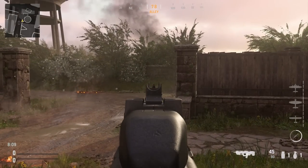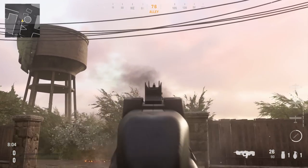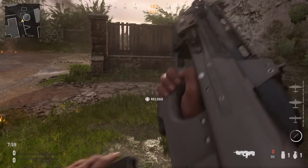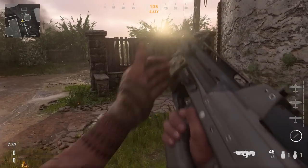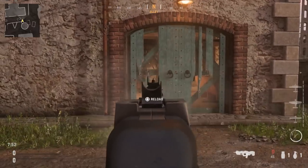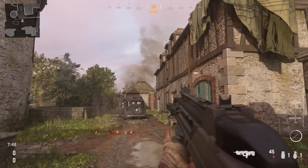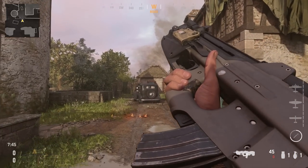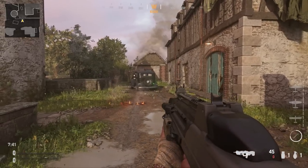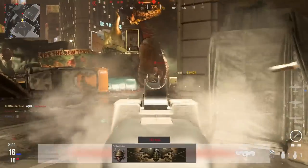Jumping into some gameplay, the recoil in Vanguard and Warzone appears to be straight up and to the right — nothing very heavy. However, with this build it does have some horizontal bounce, and a fairly high rate of fire. It's definitely a lot of fun to use in the game. It's a rare weapon that is no longer in production, unfortunately.